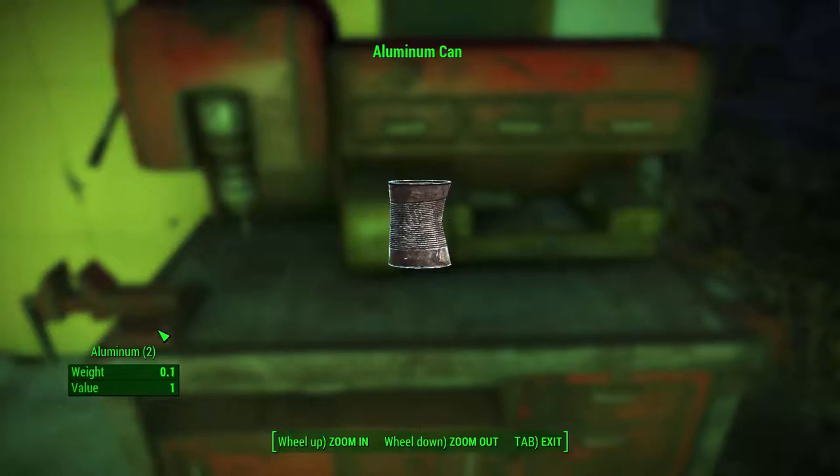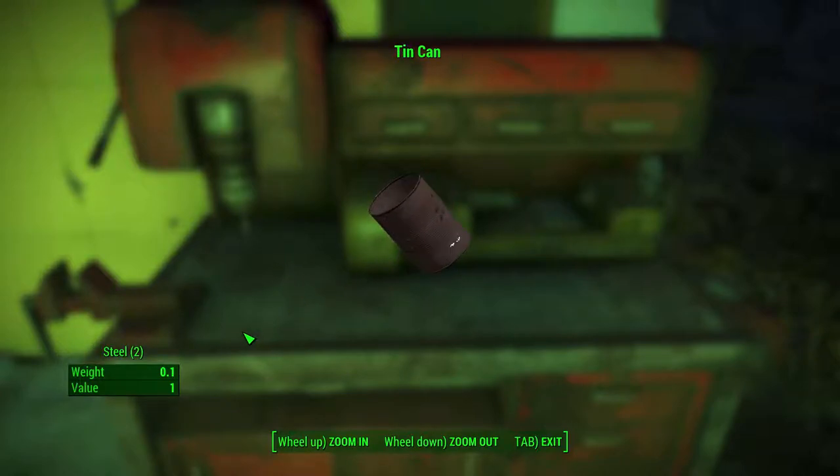Number 6: Aluminium cans and tin cans. These are a great source of aluminium and steel. Like the pre-war money they are really efficient, as you can get two steel or aluminium from one can that weighs only 0.1. The great thing about the cans is they are almost everywhere, so if you pay attention whilst exploring and pick these up as you go along, you can come back to your base with quite a lot of steel and aluminium. Steel is mainly used in base building and aluminium in weapon crafting.